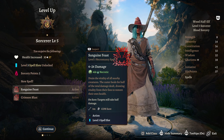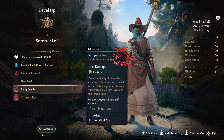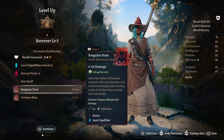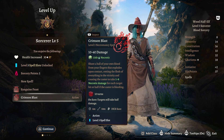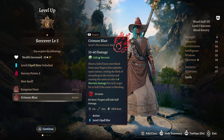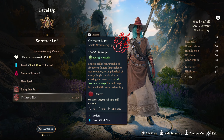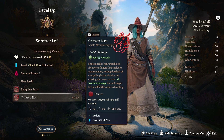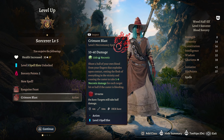Sorcerer Level 5 gives us more actions. First is Sanguine Feast — drain the vitality of all nearby creatures, healing for half of the total damage dealt. A nice little way of buffing your health up. And Crimson Blast — whip all of your own blood from your fingers, exploding upon contact and rotting the flesh of everything in the vicinity, causing the caster to take 1 to 8 Necrotic damage for each target hit. If you hit 4, 5, 6, 7, 8 people, you'll do a load of damage but you'll take a load of damage too — you could nuke yourself very easily.